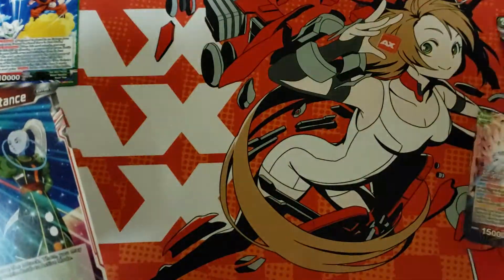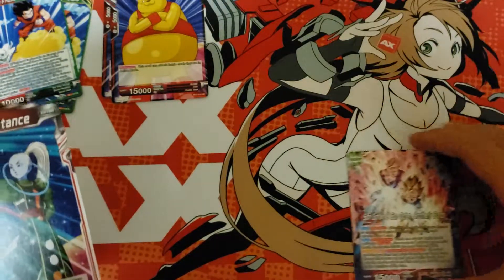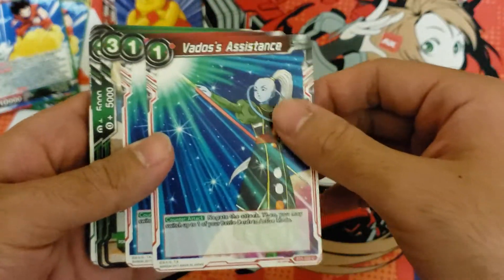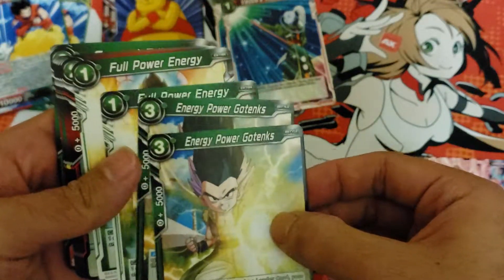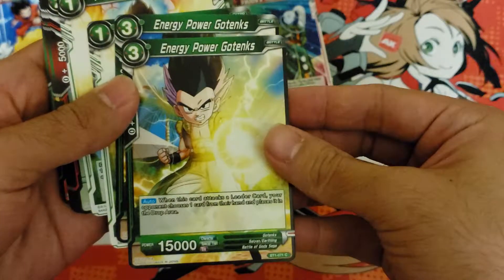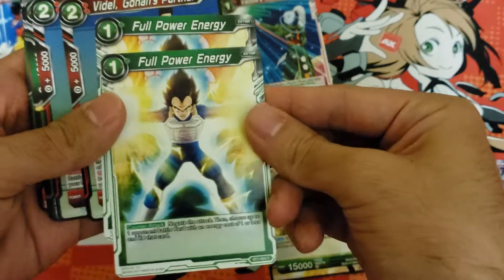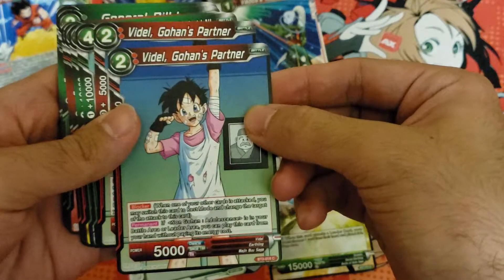I'll put this a little bit closer for you guys so you can see them. The deck contains two Vado's Assistants, two Energy Power Goten's, and two Full Power Energies.